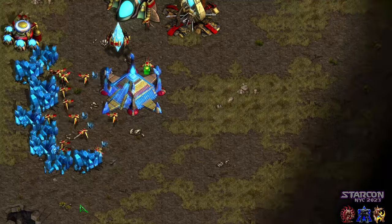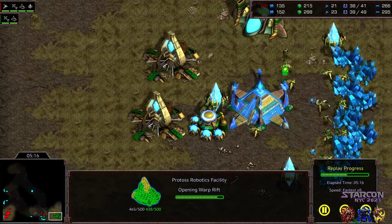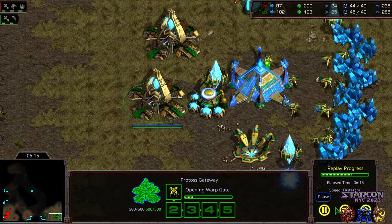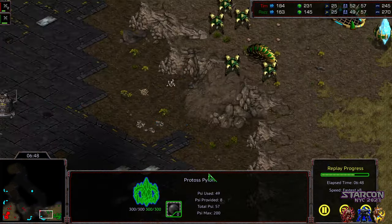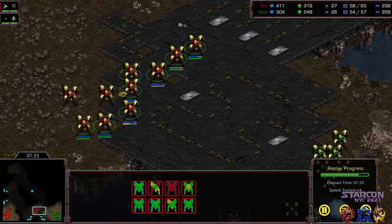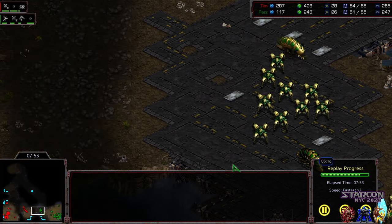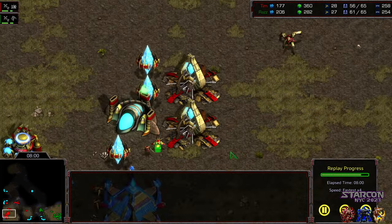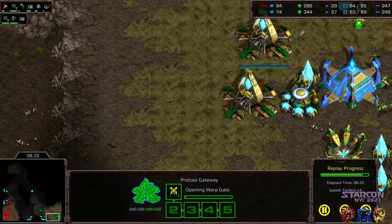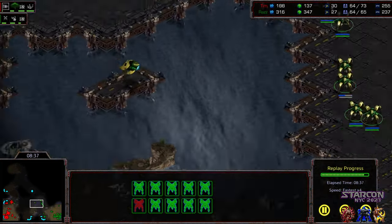Let's go back and review. It was just straight 2-gate — I don't think there was a third gateway out for Raz at any point, so it's just even production. I want to see the engagement point because I think supplies were somewhat even and Tim was just out of position. A lot of these dragoons get softened up by the reaver and lost. Supply count still very close to even. Raz takes a little bit of a lead right here. Still on 2 gateways, has that natural up, then grabs the third — still no gateway. Even supply, slight supply lead for Raz.